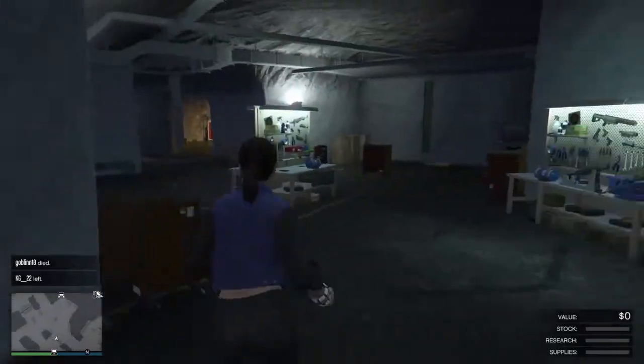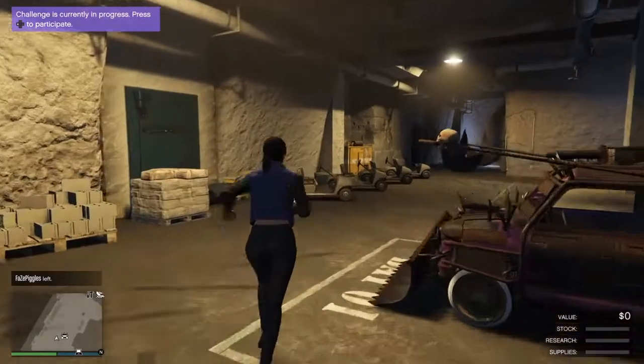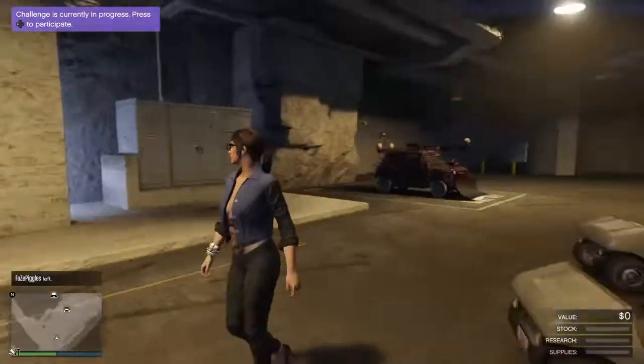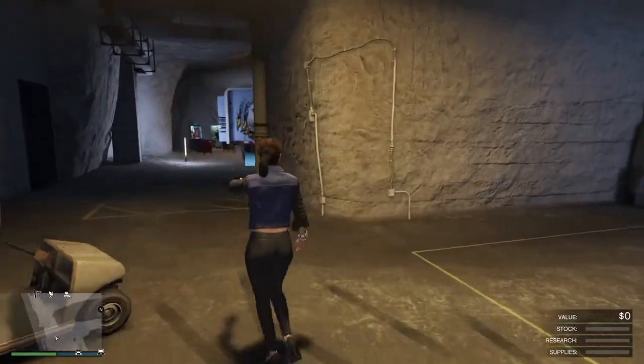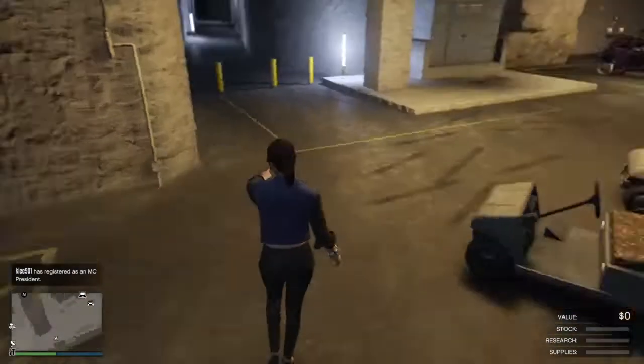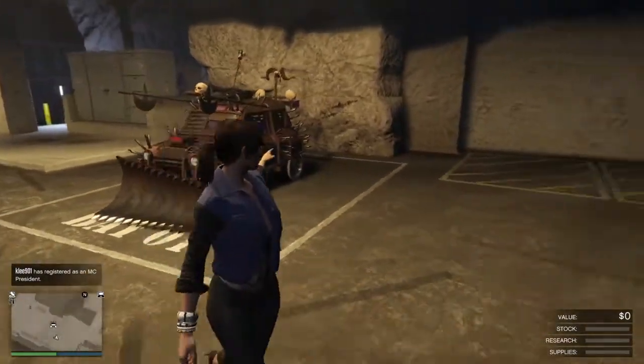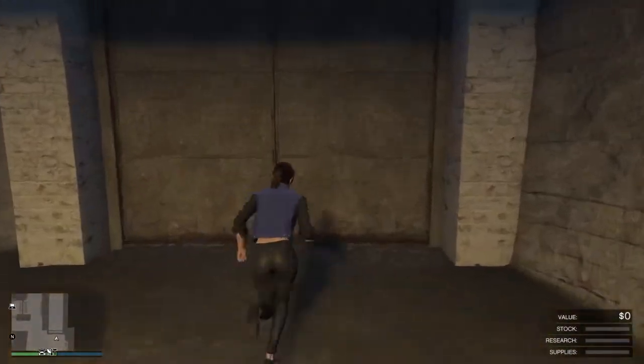Make sure your AC classic is in the back of your MOC — I already did that to speed up the process. Now drive out and leave it inside your bunker like so, then exit out of your bunker on foot. Don't call out any personal vehicles at this point.